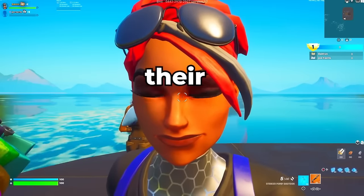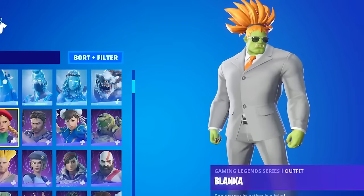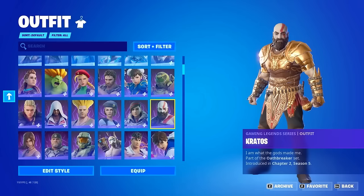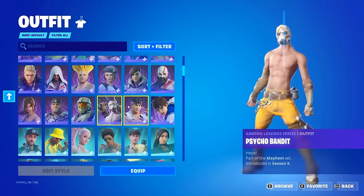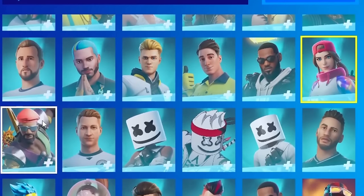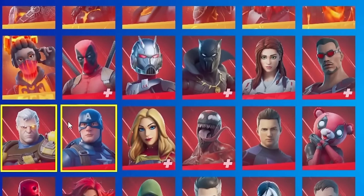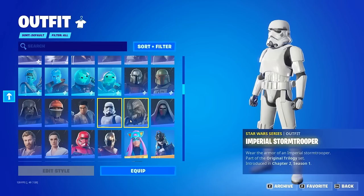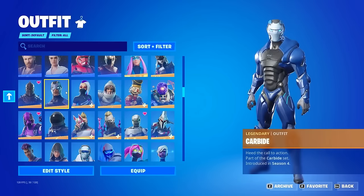Now we're going to take a look at their full locker, starting with skins because it looks like they have a lot of them. They have the Golden Kratos, the Golden Lara Croft, the Xbox Marcus Phoenix, Psycho Bandit — these are all of their Icon Series skins. They don't have Travis Scott. Then these are their Marvel skins and their Star Wars skins — I think they have pretty much all of them. For Legendary, they got Black Knight, so we know they have the Max Season 2 Battle Pass.